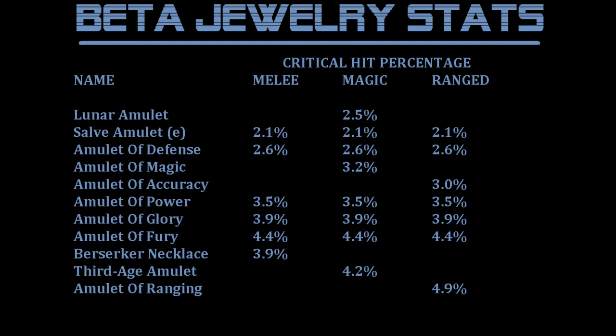Finally here we have the amulets. Some of these are again very questionable. An amulet of defense has absolutely nothing to do with defense. An amulet of accuracy gives you a critical hit bonus — again, has nothing to do with accuracy. So we'll see what Jagex decides to do with all this.